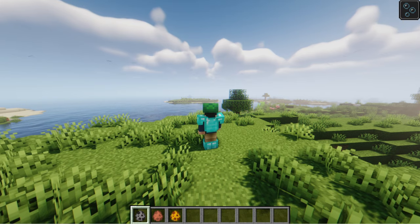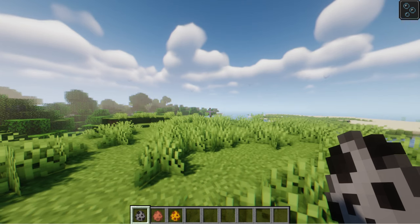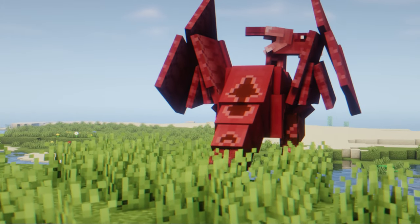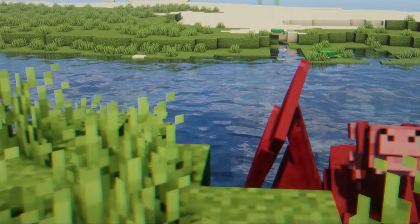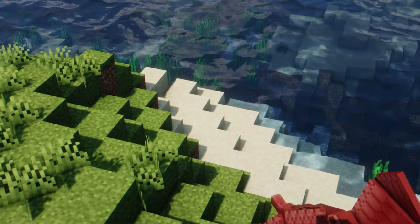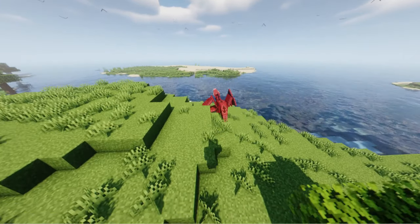How do you tame them? Let's spawn one first and see what they look like. Let me get my character back to normal. And that's what it looks like. Look at that! Let's get up in the air a bit. Now let's try to tame it.